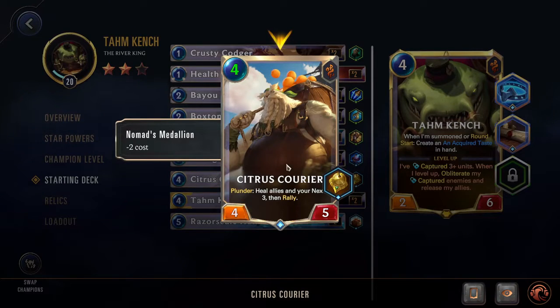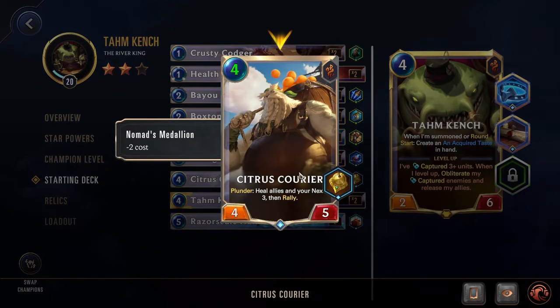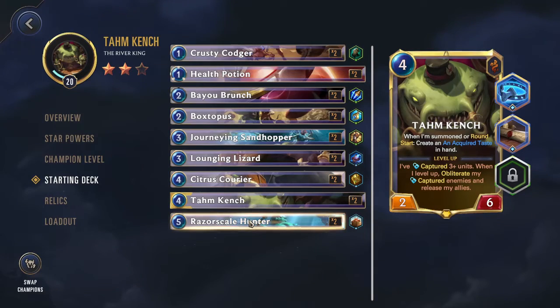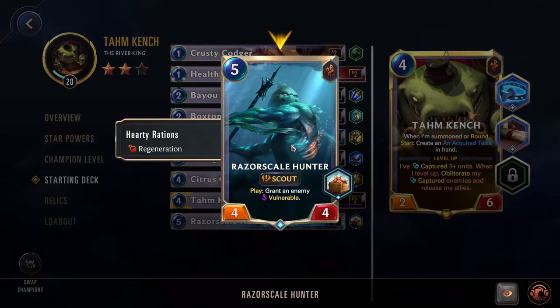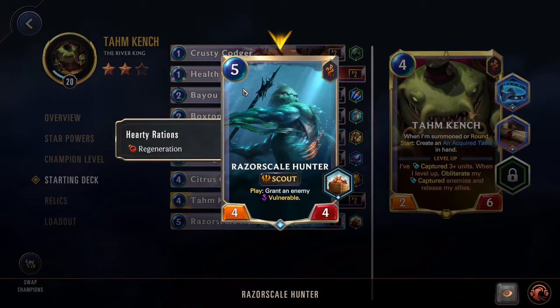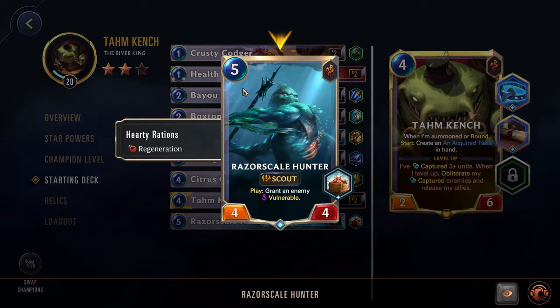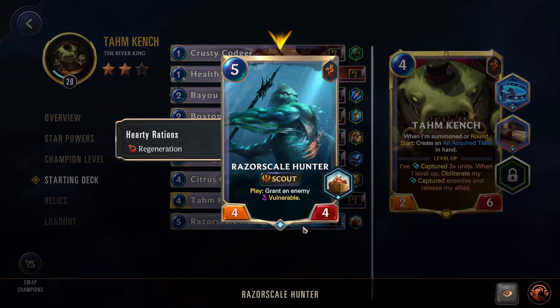We have the Citrus Courier, which goes down to four mana — very, very strong. This is an amazing card for healing all of your allies and then rallying. Normally you're able to use this to just win games when you play it. Then the Razor Scale Hunter with Scout and Regenerating: while this is a very good card, it is a bit too expensive, and normally it's not strong enough right off the gate. By the time you can play this 5-mana card, some of your cheaper units will already be outscaling it. So it's good, but if you're going to cut a card, I would normally cut this one first.